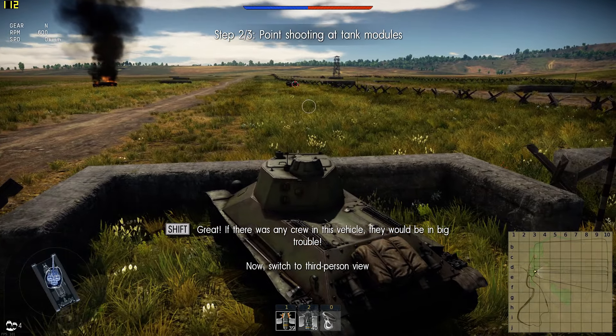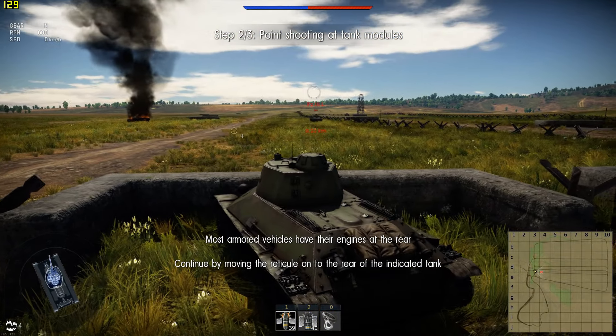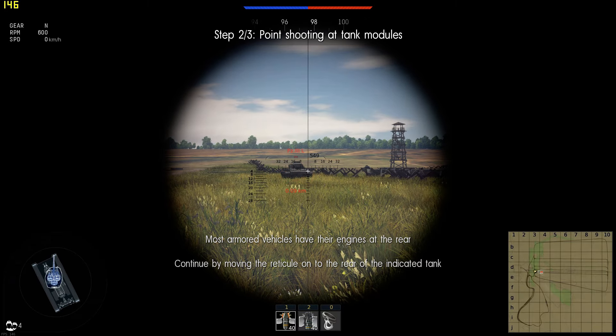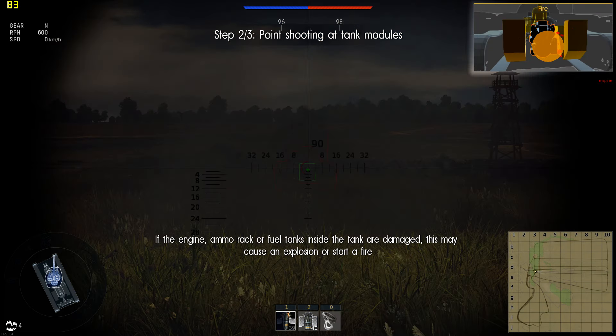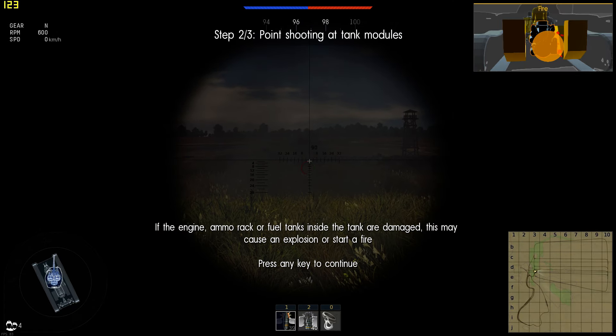Now switch to third person view. Most armored vehicles have their engines at the rear. Continue by moving the reticule onto the rear of the indicated tank. Switch to gunner view and fire at the tank engine. If the engine, ammo rack, or fuel tanks inside the tank are damaged, good job!